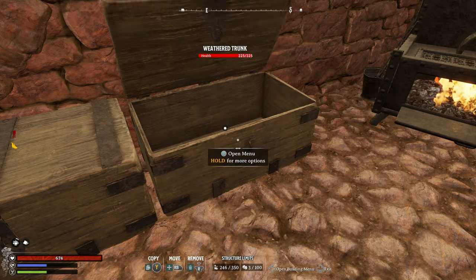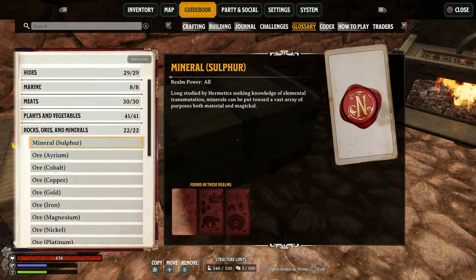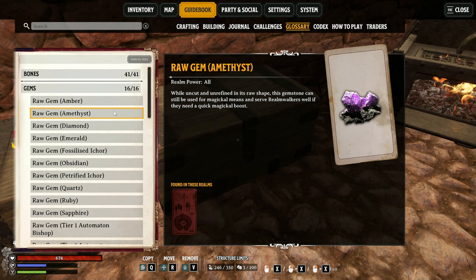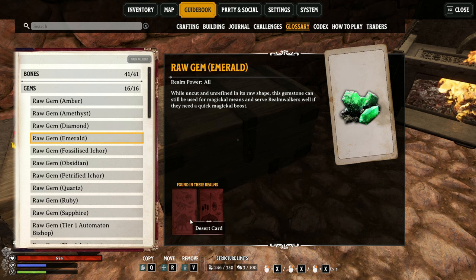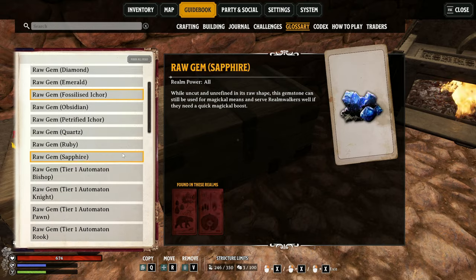If you're looking for all these resources, check your glossary — it will show you what realms you can find them on and what power level. So amber is found on all realms, amethyst in swamp, diamond on all realms but a rare drop maybe only in caves, emeralds in desert and swamp — you get the idea. I'm not going to read them all; you can check this for yourself.